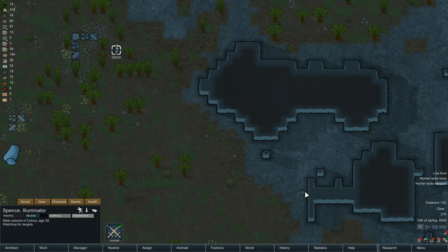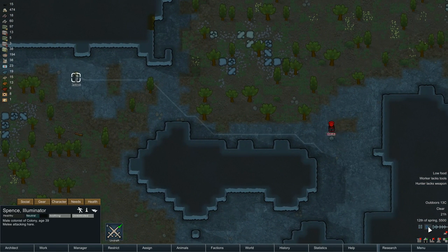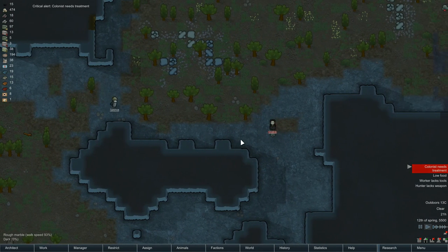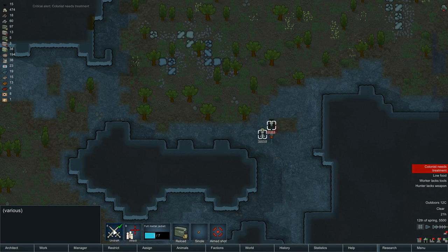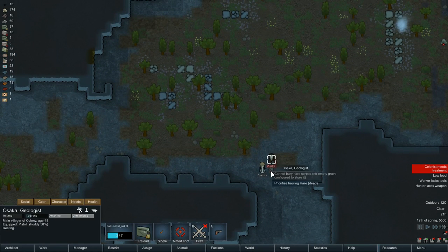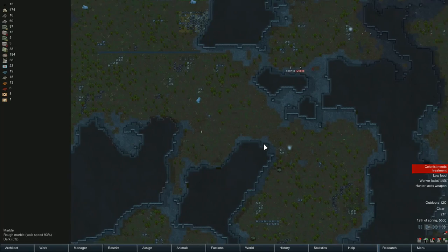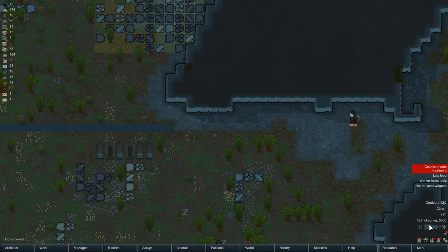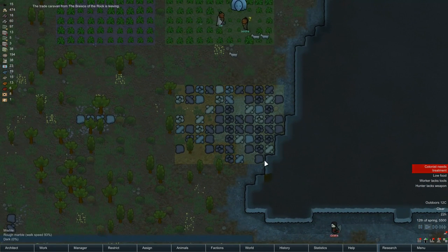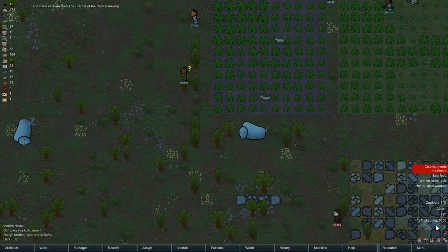Move over there — oh sneaky! Did you see the speed of that? That hare was like turbo-charged. There we go, go on, kill that hare. Haul it — and Spence, get that muffalo hauled. More meat for the grinder. We're okay with meals at the moment. Give me some of that sweet muffalo leather.